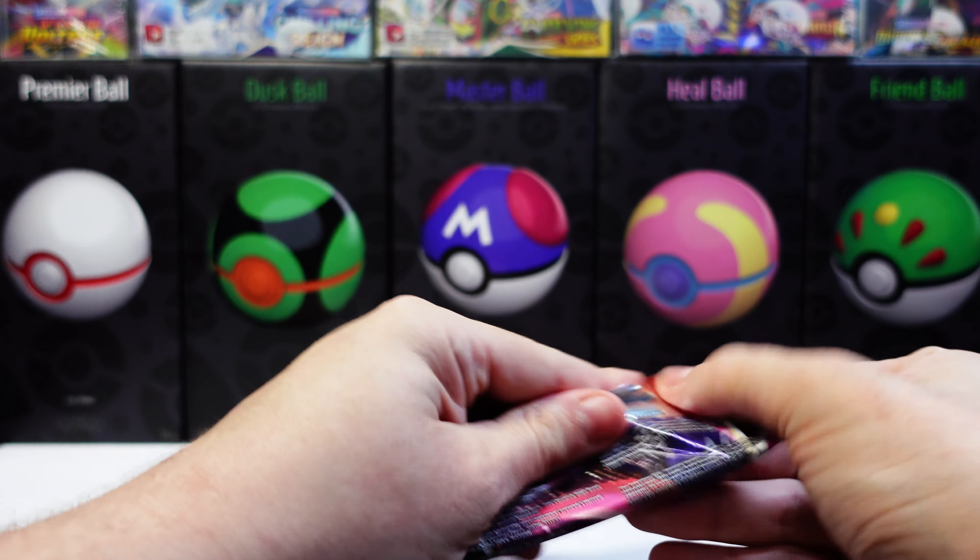Let's go ahead and open this tin up also and hope we get something good. Here's the code card for the tin. Look at that — we get two more chances at Evolving Skies. Hopefully we get an alternate art or something good. First pack — Astral Radiance. Code. Water. Heavy Ball. Scyther. Bronzor. Reverse holo. Typhlosion V — it's something. After that Elite Trainer Box, I'll definitely take it.